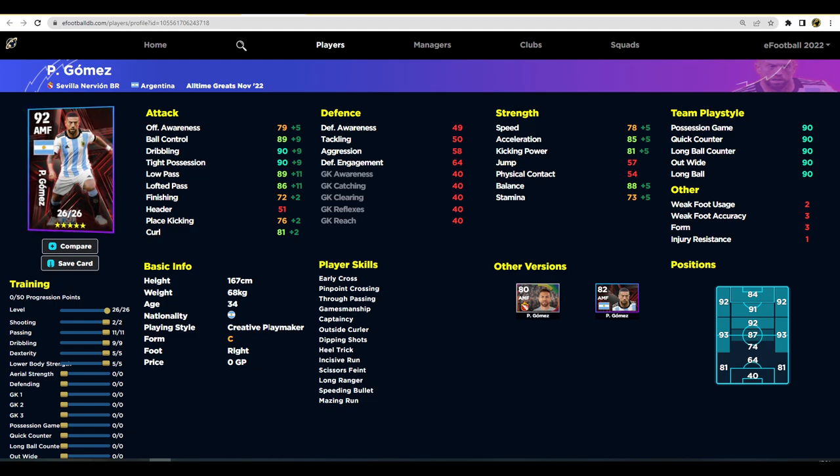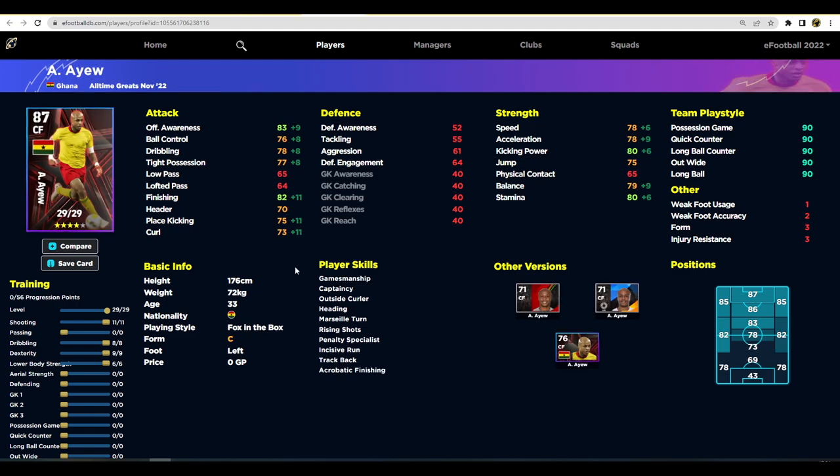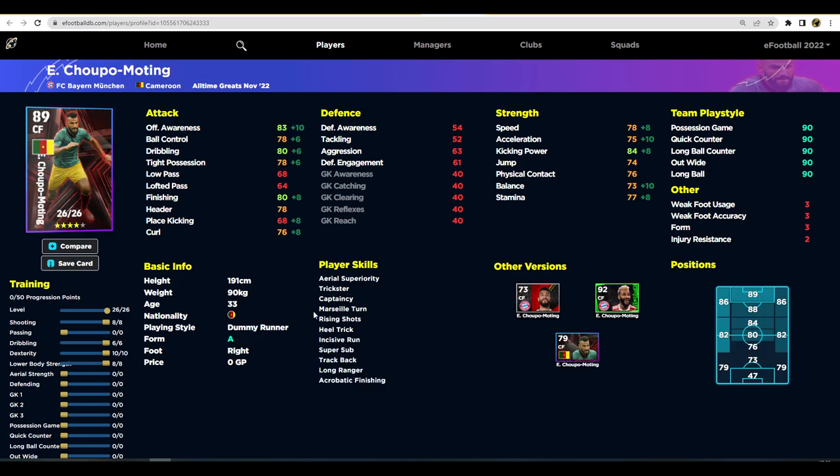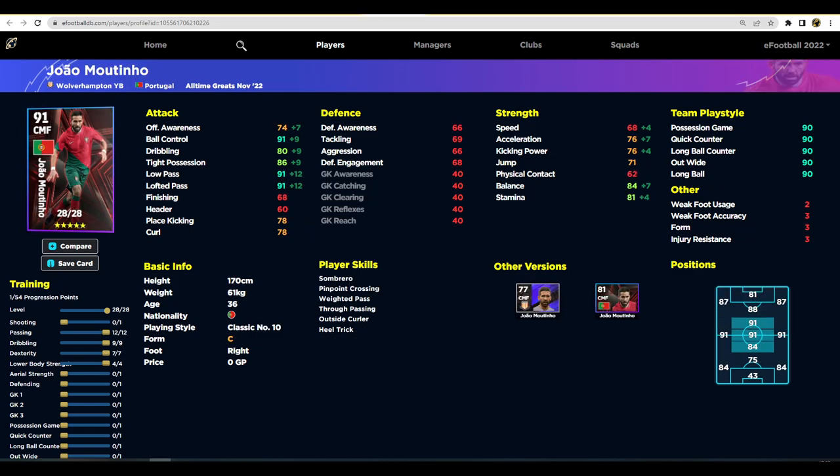I won't spend too much time on Au — he's not really going to set the world alight for your dream team. As a four-star option his finishing, speed, and acceleration just aren't enough to lead the line. Similarly, Moteng has the same issues — his finishing is just 80 and he's a very mid-tier striker, even on form.